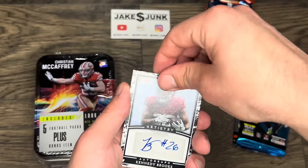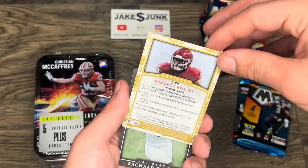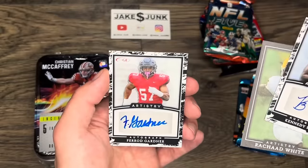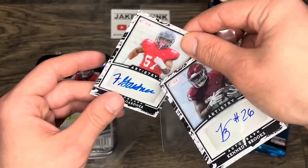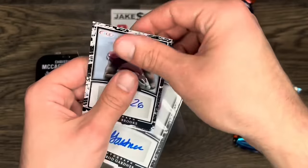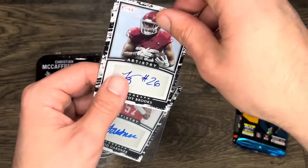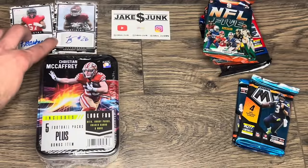Out of the Artistry pack we get Kennedy Brooks — I don't think that's numbered at all — Rashad White, which has a cool texture to it, and Farrod Gardner. So a couple of autographs there, nothing too special for a bonus, but you know maybe you have a chance at some decent players.